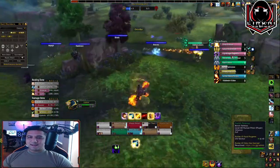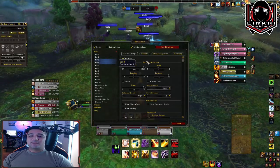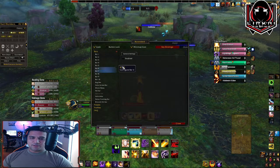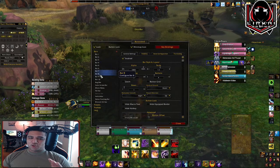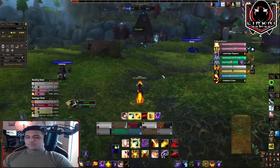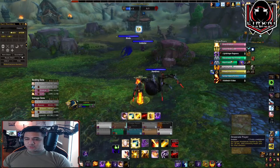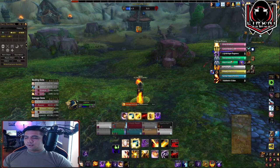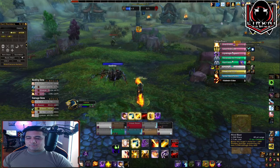The third thing is you want to understand your class — inside and out: every single ability, every single talent, every single spec, every single build. This is going to take time. You'll have to do research, press your buttons, get random battlegrounds, get into all kinds of situations and understand what your abilities do. As a discipline priest in this battleground, I understand that I have a lot of passive healing and spells that may save people.